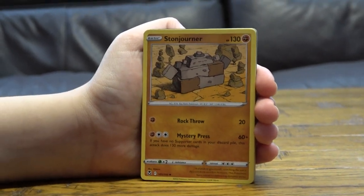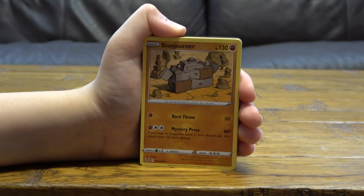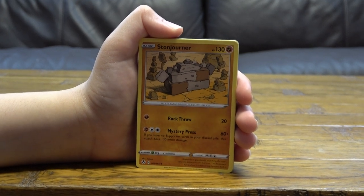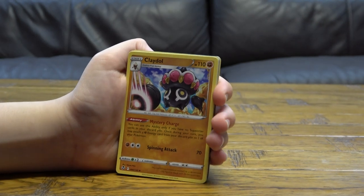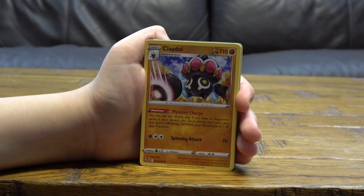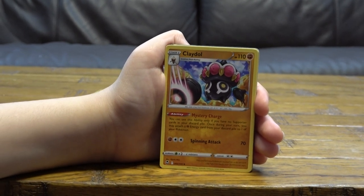Stonjourner — basic, 130 HP. For one energy, Rock Throw does 20 damage. For three energy, Mystery Press does 60 plus damage — if you have no Supporter cards in your discard pile, this attack does 130 more damage, for a total of 190 damage. And Claydol — stage one, evolves from Baltoy, 110 HP. Ability: Mystery Charge — you can use this ability only if you have no Supporter cards in your discard pile. Once during your turn you may attach a Fighting Energy card from your discard pile to one of your Pokémon. For three energy, Spinning Attack does 70 damage.